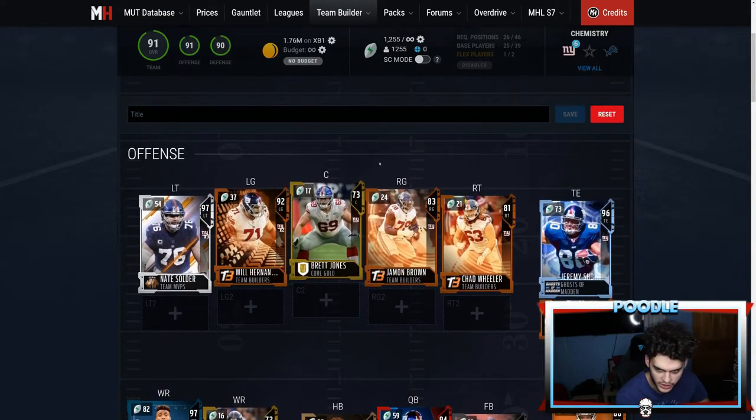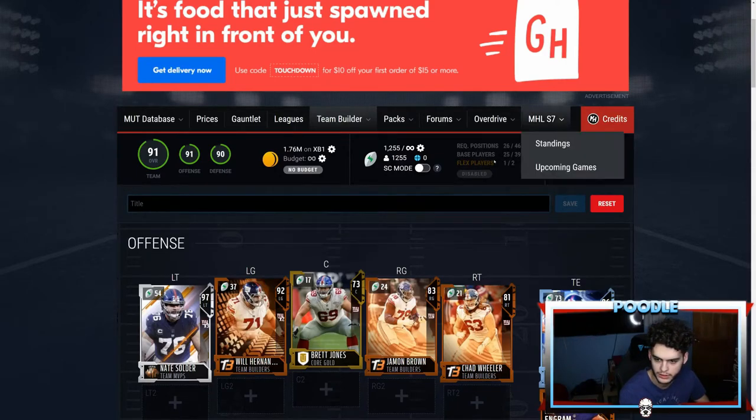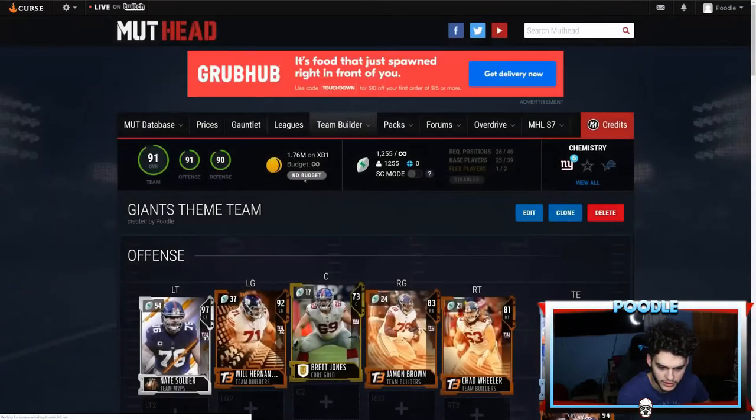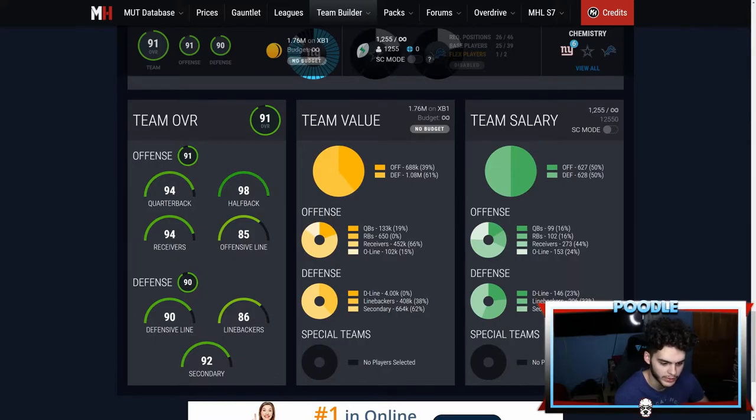Alright, I'm going to save this team builder so I don't lose it. Saving as 'Giants team.' Looking at the salary cap with all chems: half back is at 90 overall, quarterbacks at 94, receivers at 94, and the offensive line is a lot better now because we got all those team builders — before that it was kind of rough.